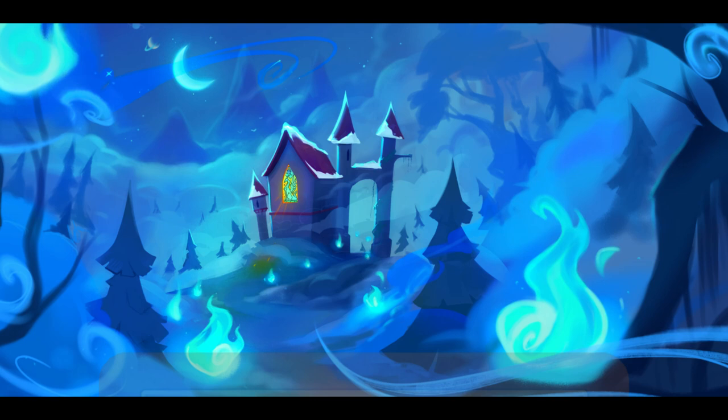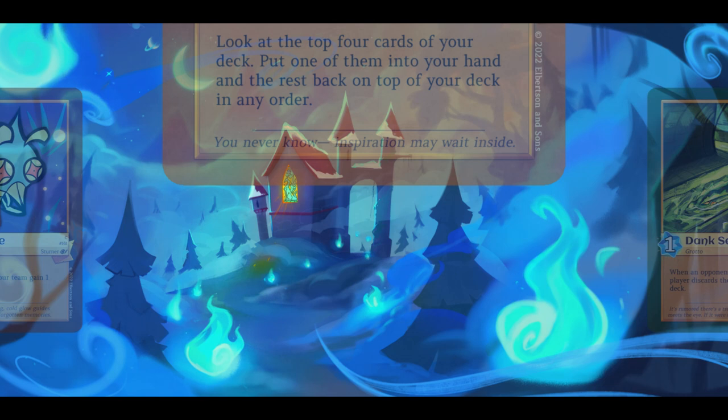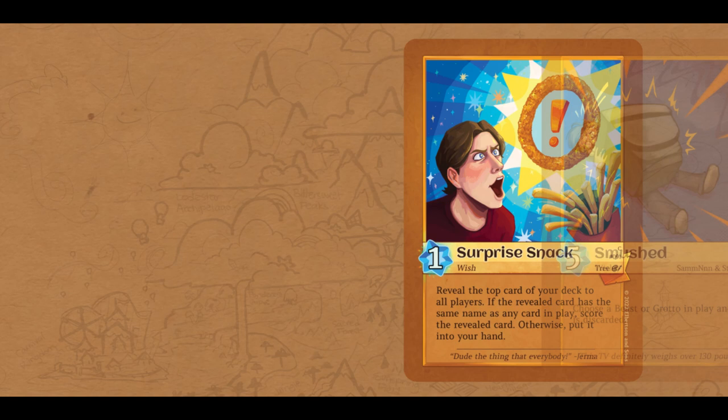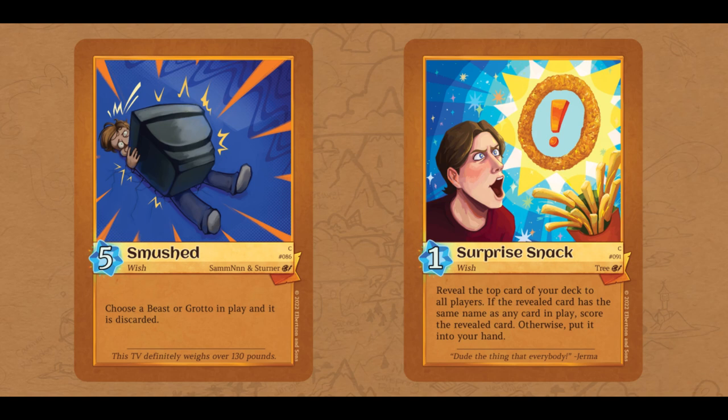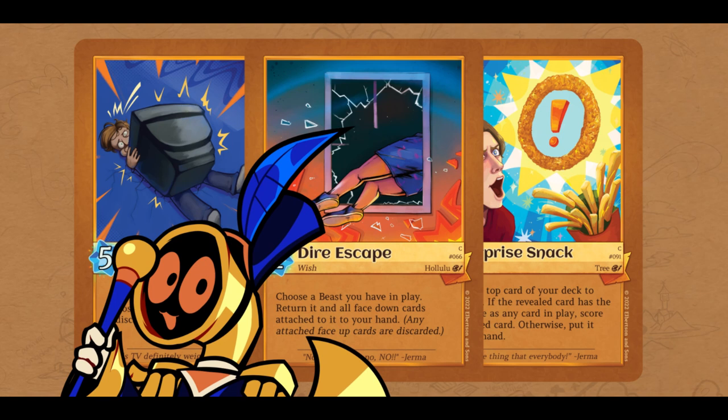What makes them different is how they're played. While Beast Cards have the most options and Grottos are game buffs, Wish Cards are specialized, one-time use card effects. Looking for extra tempo? Pull out a surprise snack. Want a super powerful beast taken out? Throw a TV at it. Afraid to lose a beast in a dire situation? Give it a way out. Wish Cards are a way of making sure that every deck you build has ways to cover its weaknesses and work towards your goals. They're also filled with plenty of Germa references — can you recognize these?